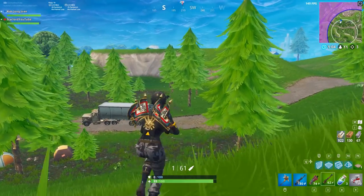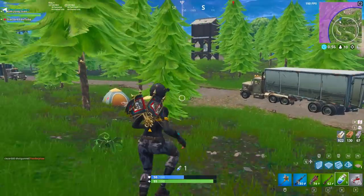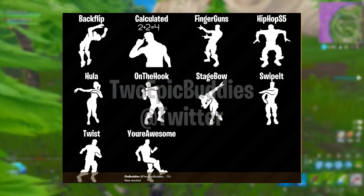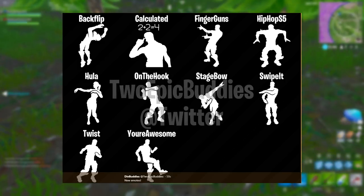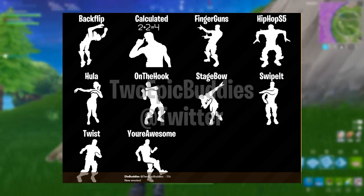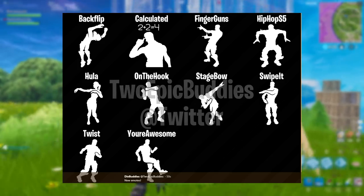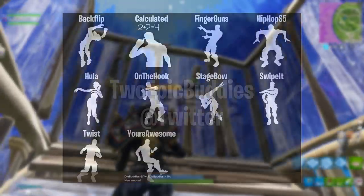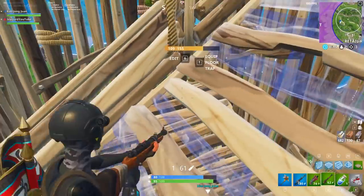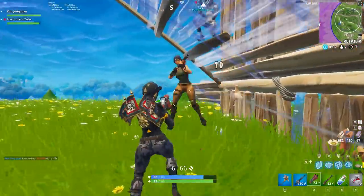The pink pickaxe in the middle is one you upgrade as you go along, and the one to the right is a free one from the free battle pass. Moving on to emotes — we have backflip, calculated, finger guns (which I believe will be updated), hip-hop, season 5 hula hoop, stage bow, swipe it, twist, and 'on the hook.' Some come with the battle pass, but I think 'on the hook' is a brand new purchasable one. I'm excited to see if it actually shows a fishing line in your hands when you do it — that would be much better.